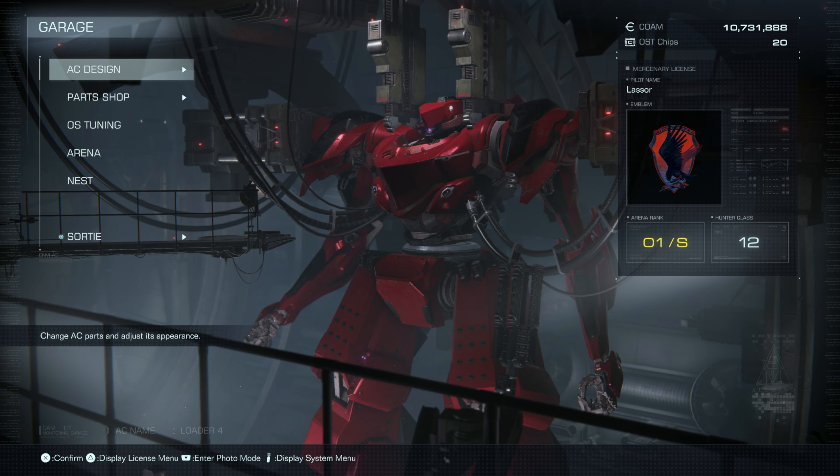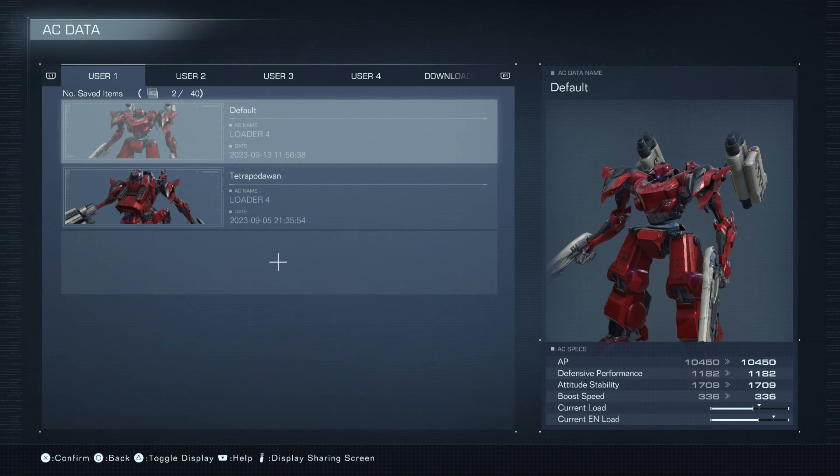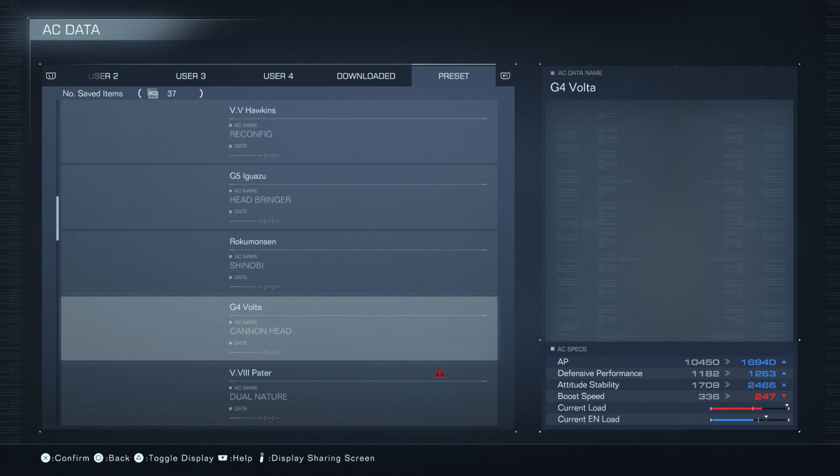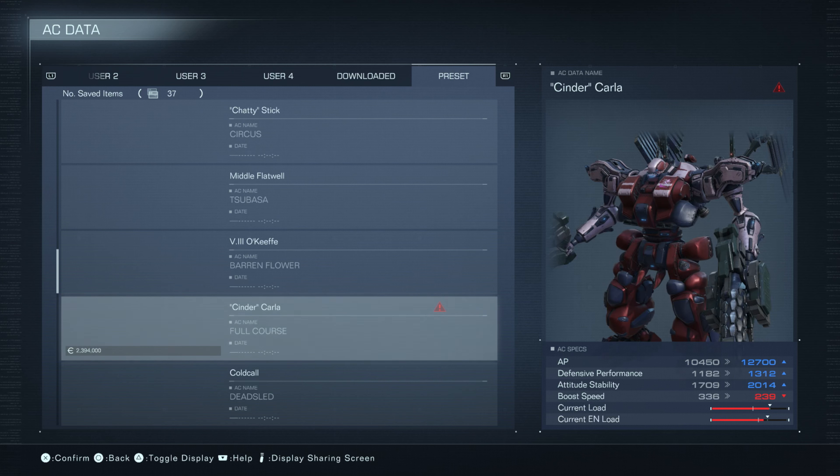Hey everyone and welcome back to Armored Core 6 Fires of Rubicon. On this video we're doing the mission Historic Data Recovery, and we're going to do that with some of the AC data that we've acquired. So let's go to our presets, and this time we're going to bring Cinder Carla's AC Full Course.